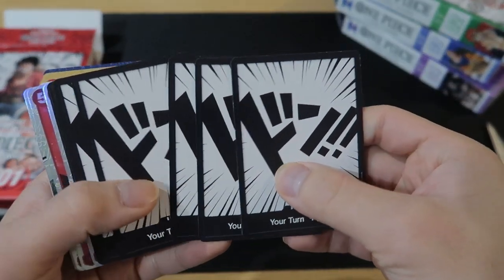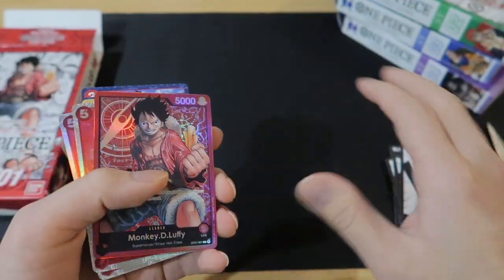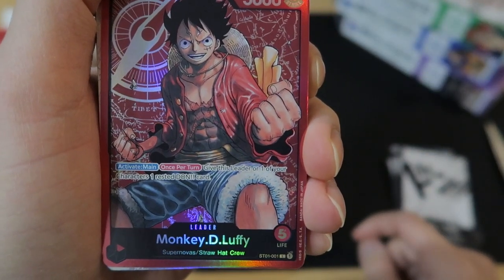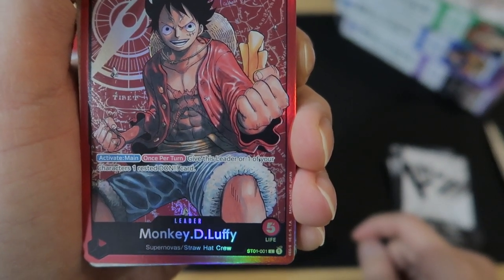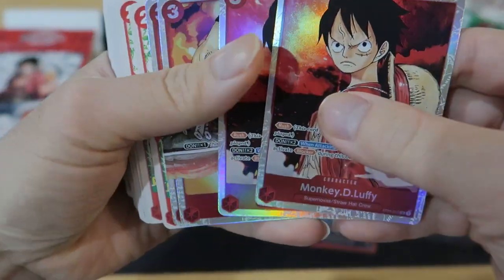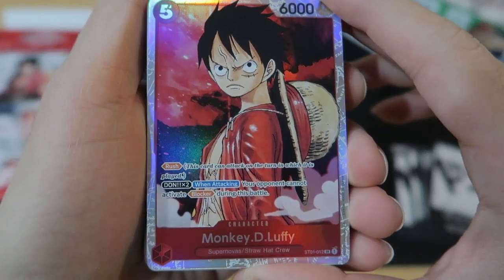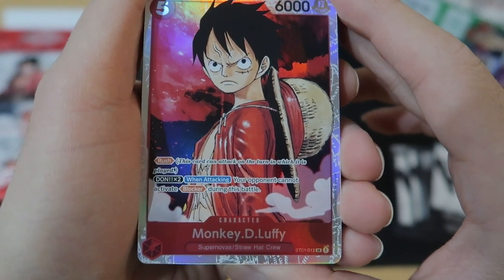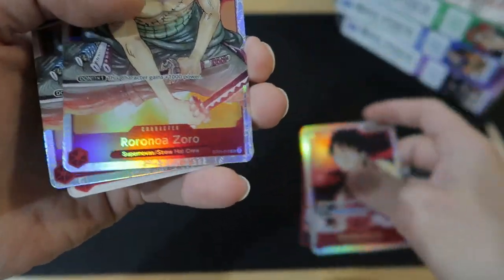So first we have the 10 Dawn cards. Here is the leader Luffy, with the effect of once per turn: give this leader or one of your characters one rested Dawn card. Then we have two Luffys — it has Rush, costs 6,000 power, and with Dawn 2, when attacking, your opponent cannot activate a blocker with 5,000 or more power during this battle. Really strong card.